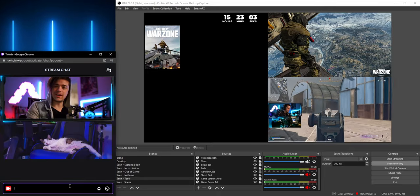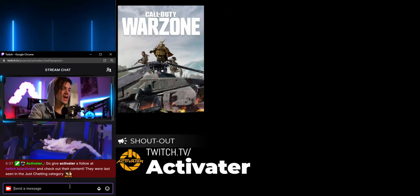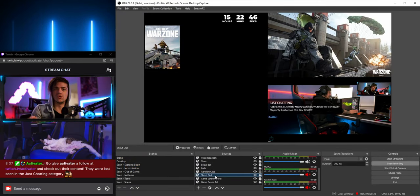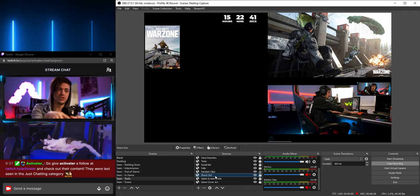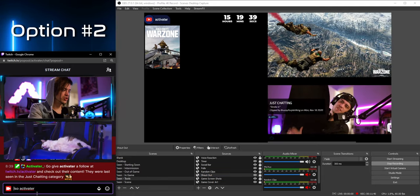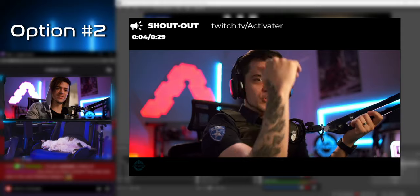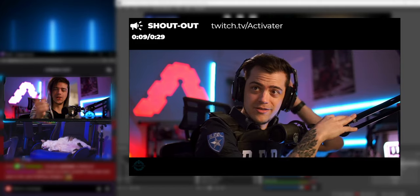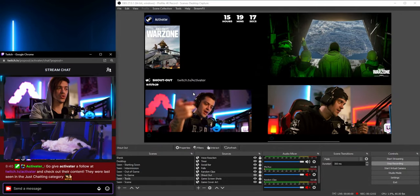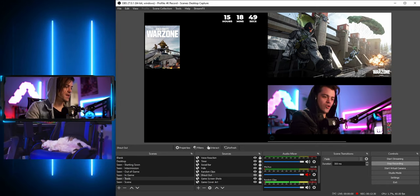There are a couple more features — if I open my chat and type '!so' followed by a channel name and hit enter, a shout-out overlay pops up on screen. You can customize the shout-out command to play a clip, say their name, and more. When I trigger the shout-out again it imports a clip from that person's channel — so when you shout someone out, viewers can actually see a clip from their channel right there on stream. Pretty cool feature.